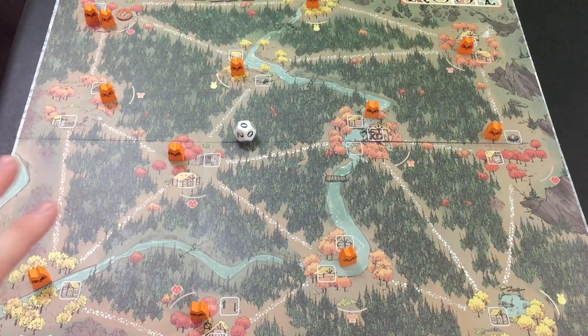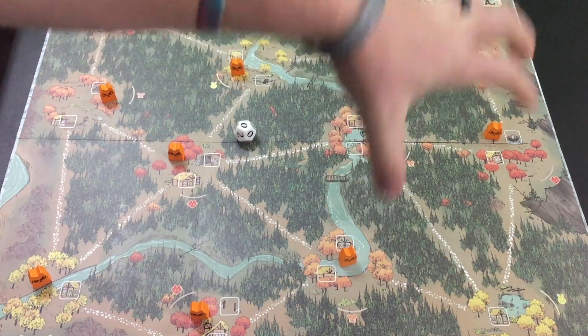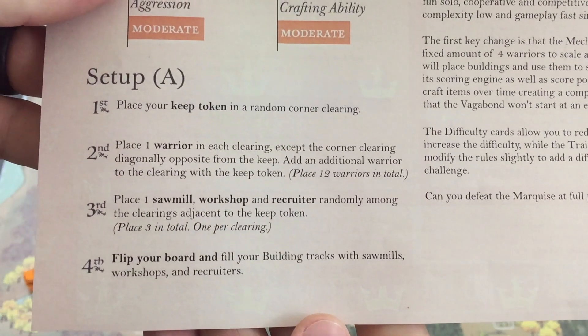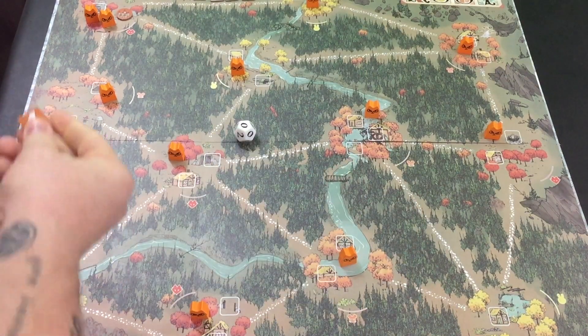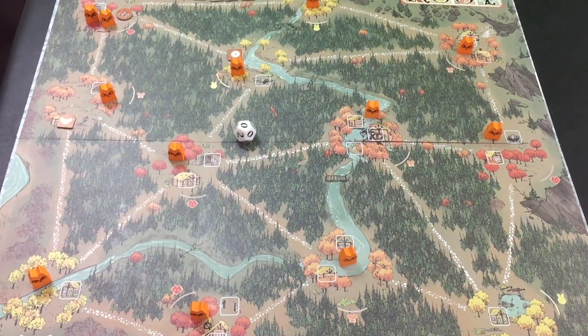For any of you that don't know the story, the Marquis basically are outsiders that came into the forest and have pretty much taken over. Their whole mindset is very mechanically-driven and industrially-driven — they're going to use the natural resources of this forest for their own wealth, prosperity, and power. Step three for the Mechanical Marquis: place one Sawmill, Workshop, and Recruiter randomly among the clearings adjacent to the Keep Token.